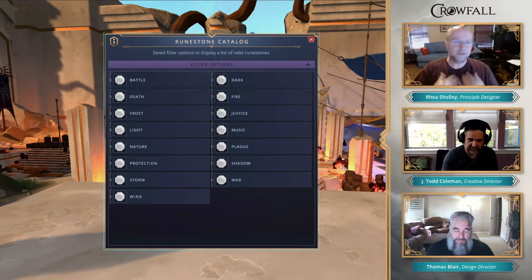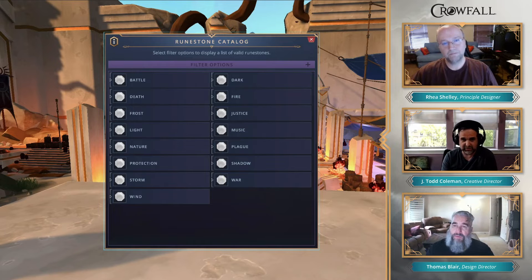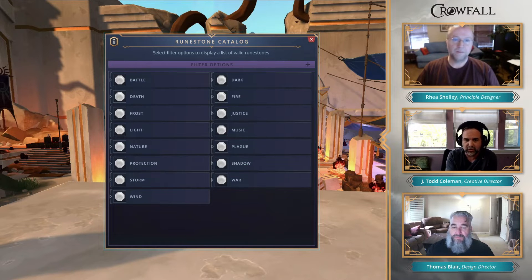One thing that should be pointed out is that the domains are not exclusive. If you're looking for a particular major, you don't have to go take war as the only way to get it. A lot of the disciplines surface in multiple places — that was done on purpose. You could take it by trying to get to war, get to death, or just make a Stoneborn because they have it as a racial domain, which gives direct access without going through one of the optional domains.